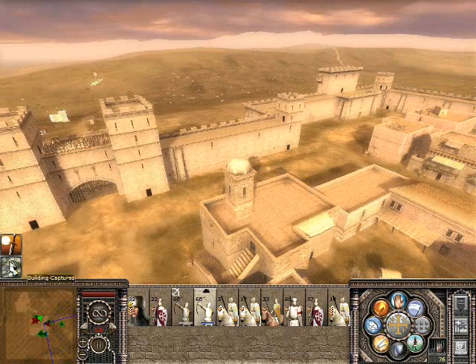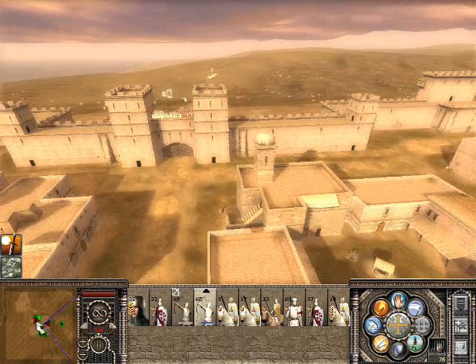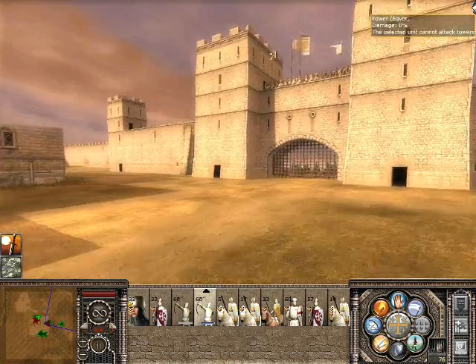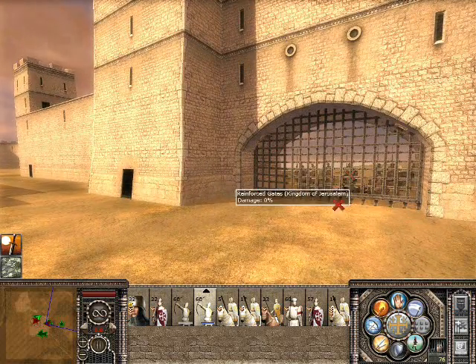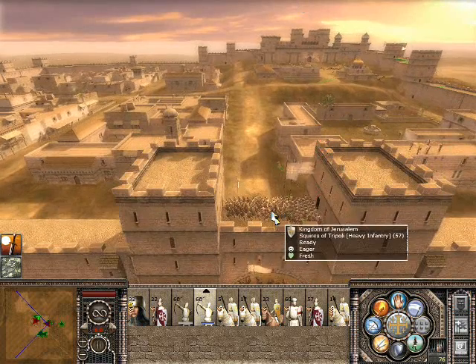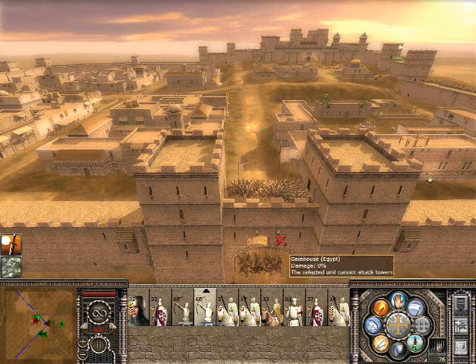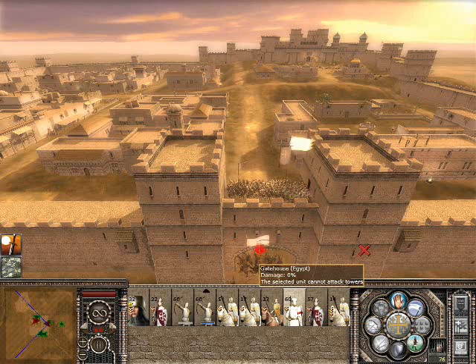It looks like somebody was engaged around here, but I can't see any of my men actually engaged, so it's a bit curious, isn't it? You see that sort of red triangle on the map at the bottom? Some heavy cavalry there. I think I'll just send the spearmen to get those.